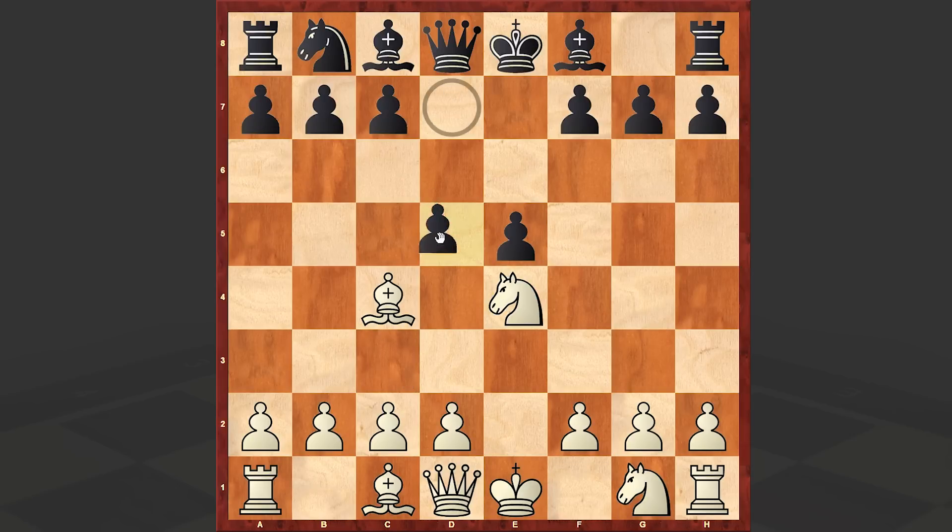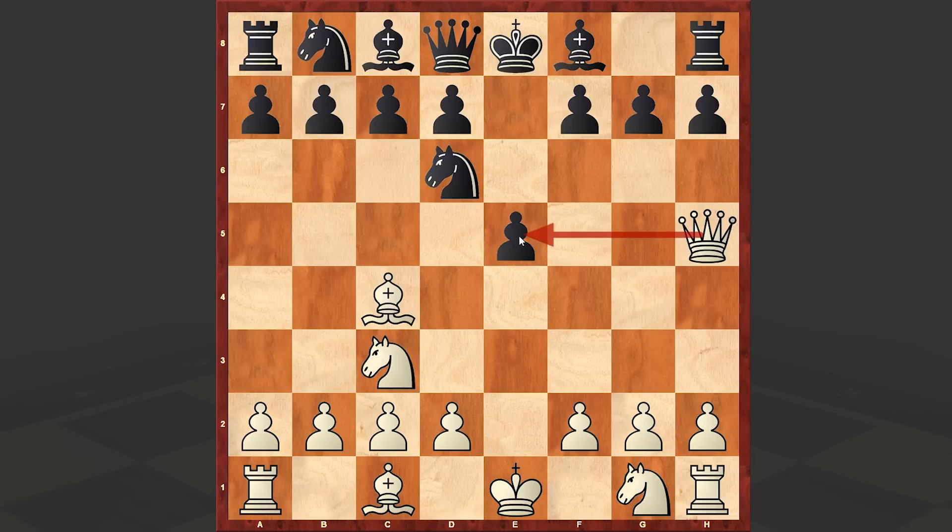Now if Nxe4 then Black's idea is to play d5, that's why we have Qh5 — this is all theory as you know. Nd6. Here White can also play Qxe5 followed by an exchange of queens and then move back the bishop either on b3 or on e2, but in our game we have Bb3, which is also a popular continuation.